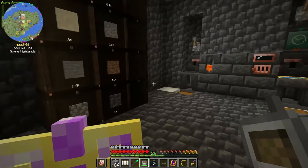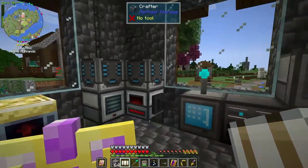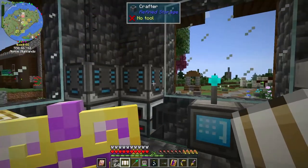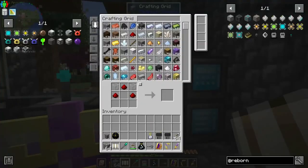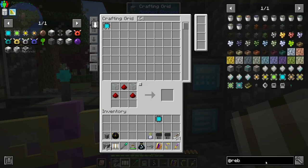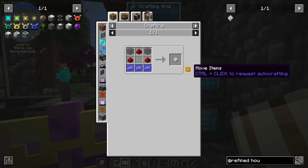Let's check the crafting monitor and see how that's doing. You can put upgrades in here for the crafters, which is pretty cool. It's ready already — we need another housing. I forgot to teach it that recipe, so let me do that now.